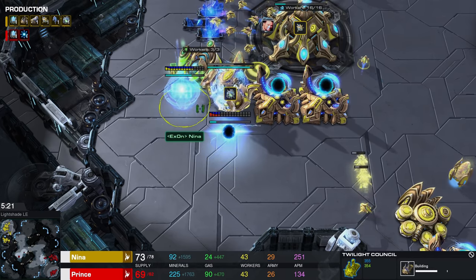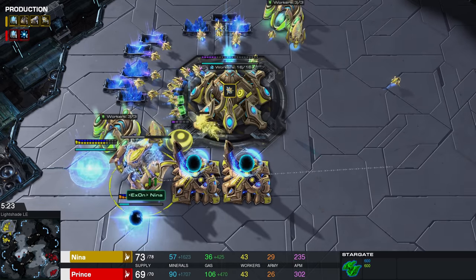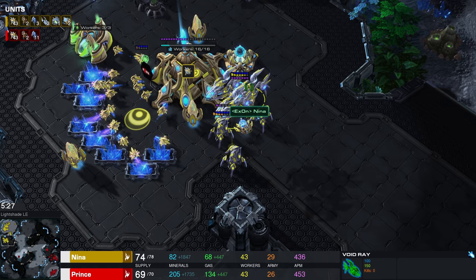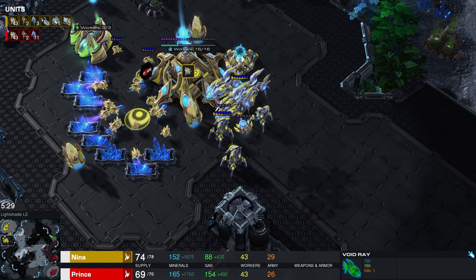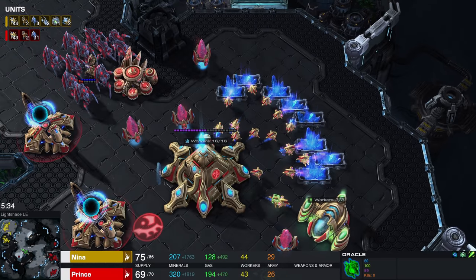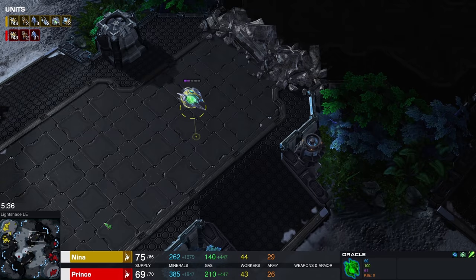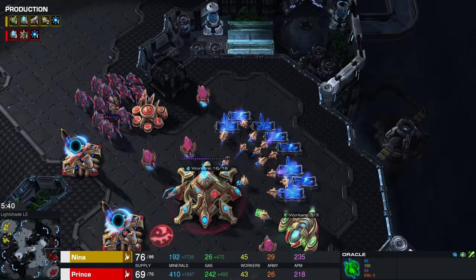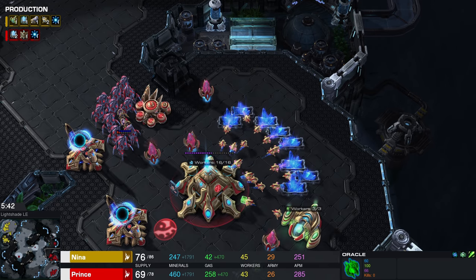The follow-up right now from Nina is going to be a Twilight Council as well as a Forge. An Oracle does come out here eventually anyway, so I kind of like this — going for three Void Rays at the front just to defend against the Stalker shenanigans. And then an Oracle can sometimes, even though this is a bit of an anti-timing, just swoop in and get a couple of kills.